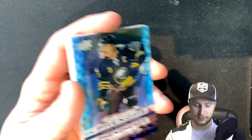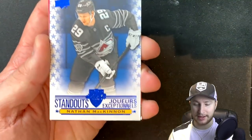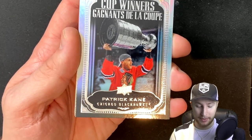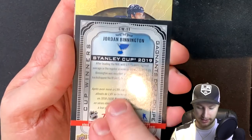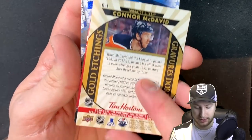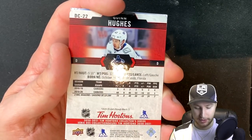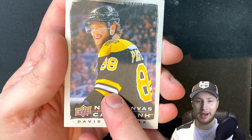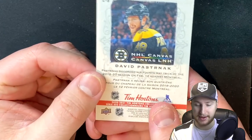Just to recap the special cards: we got the Jack Eichel Phenoms — pretty neat, see-through card. The standouts Nate MacKinnon. The red Jordan Binnington. The Stanley Cup Winners Patrick Kane — the back of that looks like this. Stanley Cup Winners Jordan Binnington. The Connor McDavid gold etchings — it sounds like it should be 'etchlings' but anyway, that's the back. The red Quinn Hughes — defenseman, stud muffin. The standouts Jordan Binnington. And the Canvas Pastrnak — his nickname's Pasta, so I call him Pastrnak. There's the back of that one.